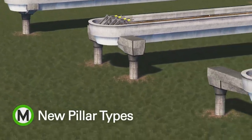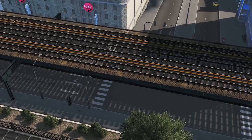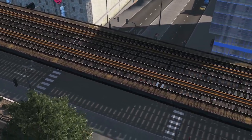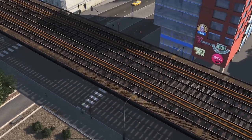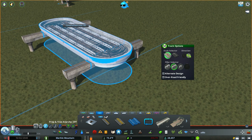To perfect the over-road experience, we've included a variety of different pillars to fit over different road types. All four pillar types are available in both the modern and classic styles and can be used on single, double, and quad tracks. The only exception is that the narrow-median pillar cannot be used with quad tracks — the structural engineers just wouldn't let us do that.